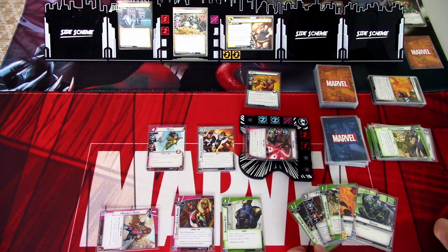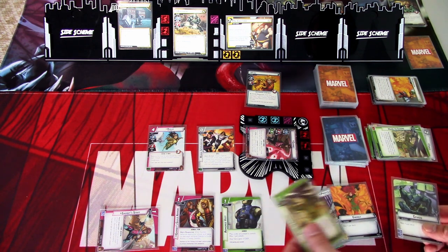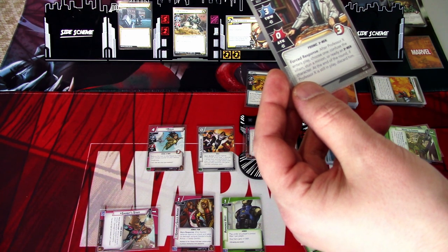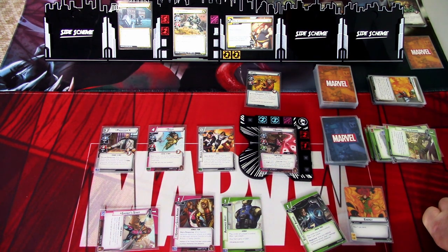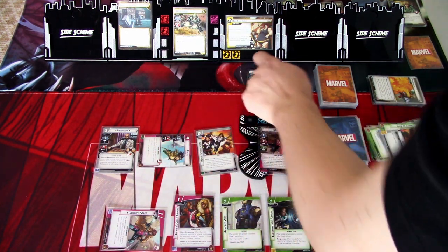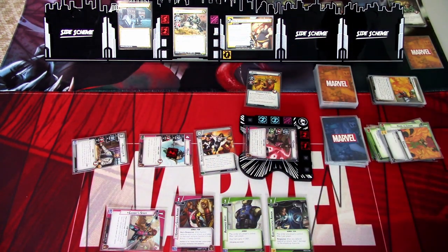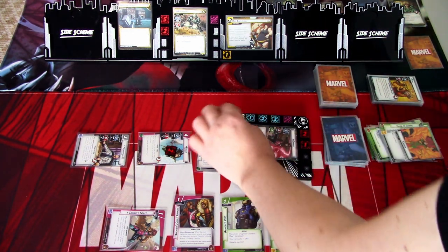I'll use Electrostatic Armor, Hard to Ignore, and Genius to play Professor X. After Professor X enters play, choose one: confuse the villain, stun a minion, or ready an X-Men character. At the end of the round, if Professor X is still in play, discard him. We want to ready an X-Men character, so we ready Gambit. We'll use a resource to play Electrostatic Armor. Rogue will hit Pyro for two and Gambit will finish him off. Rogue takes one retaliate. I'll thwart for three with Professor X. Pyro is defeated — and I'll charge the card.